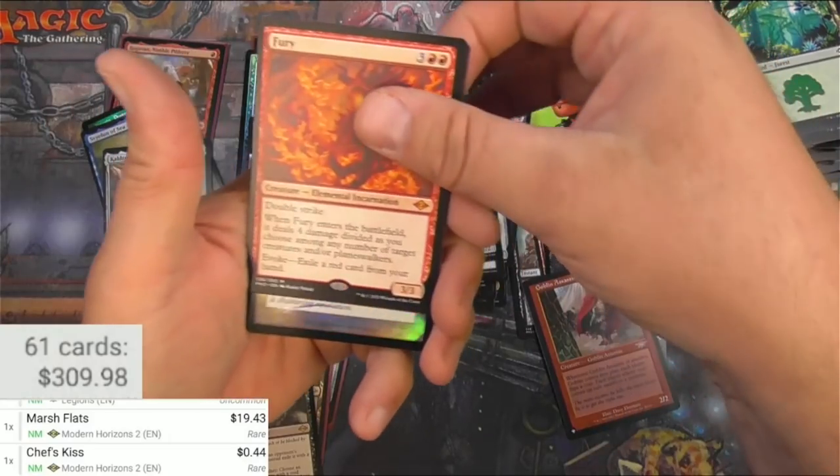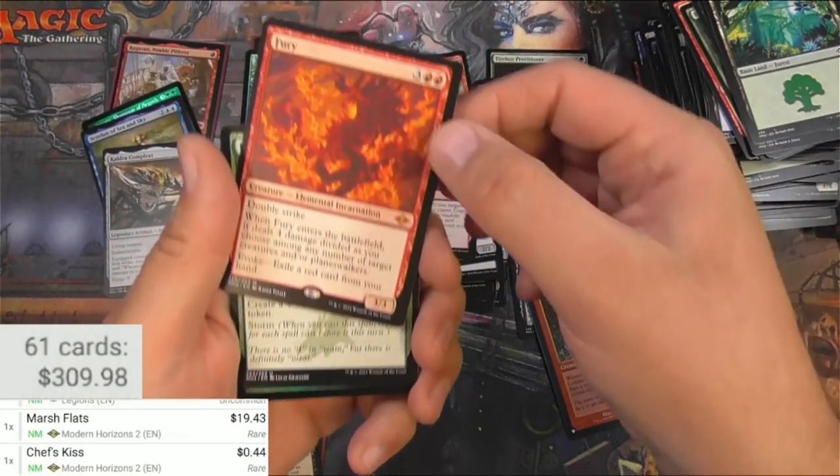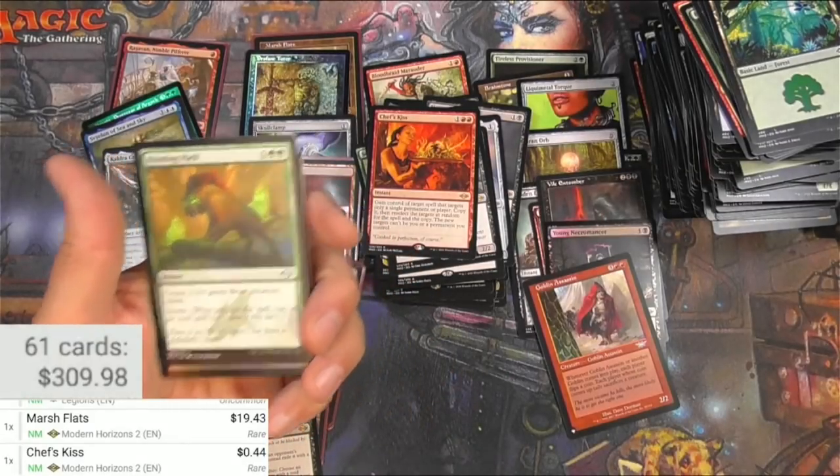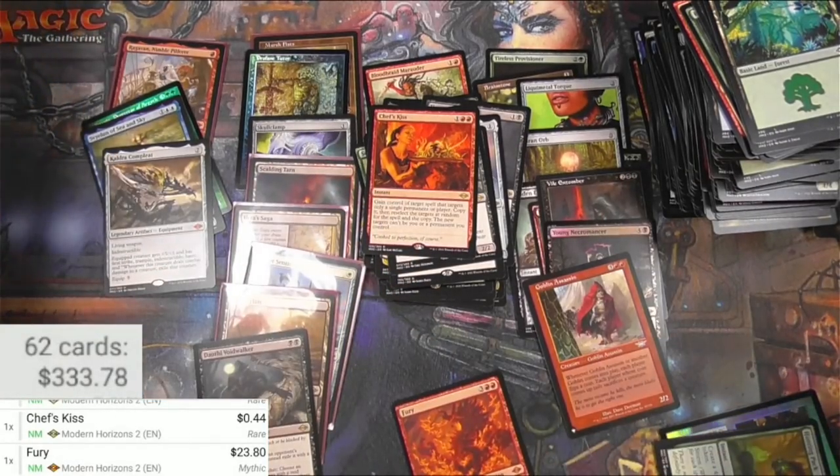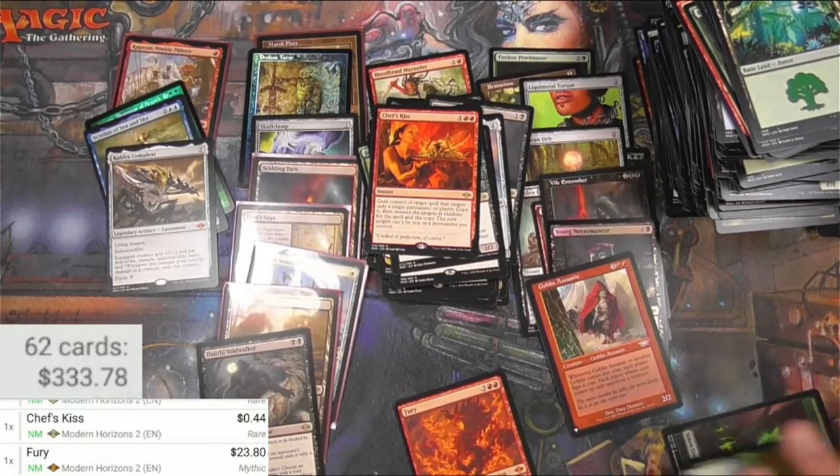Got a mythic — Incarnation Fury here. That one should be a little bit... that's good right there. I ran out of red sleeves so now I just got pennies.